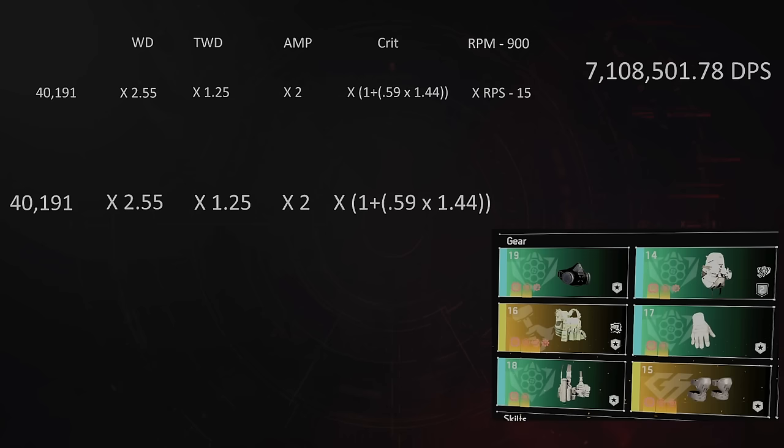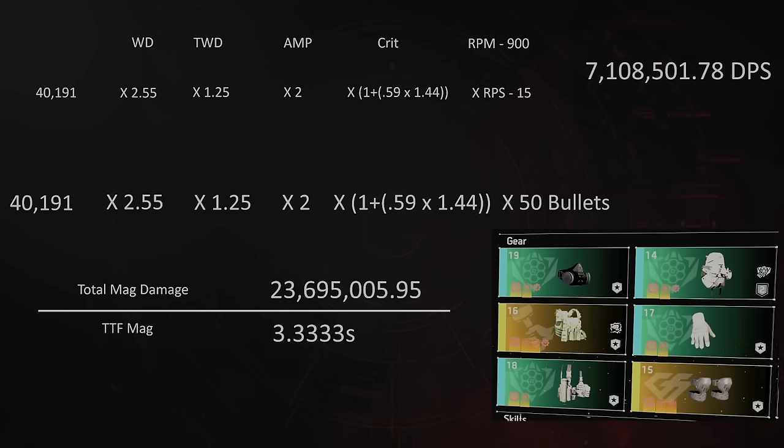You can also do the same calculation using total magazine damage over the time to fire the magazine — times 50 bullets over the time to fire the FAMAS's magazine of 3.33 seconds — giving us exactly the same answer of 7.1 million DPS. That's our control.